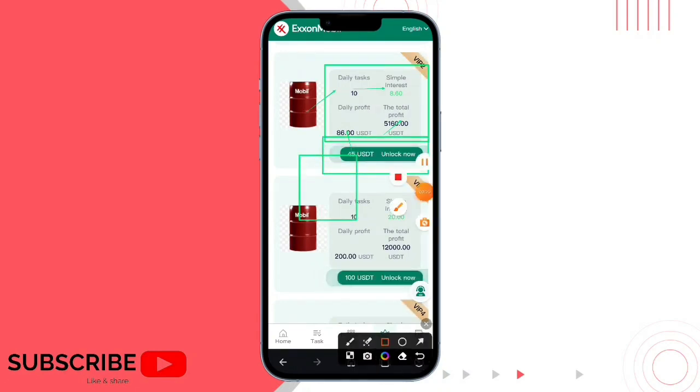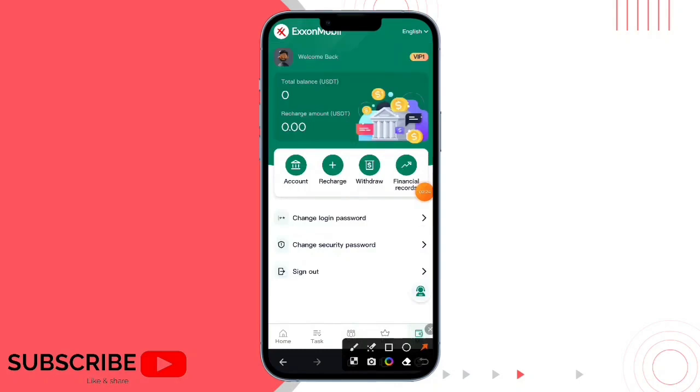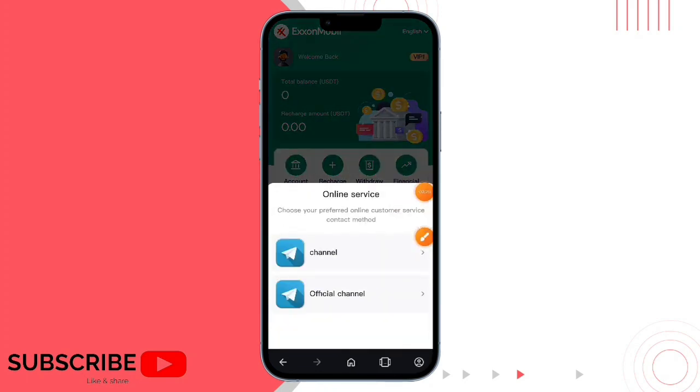Now I will show you how to get commission so easily. This is the basic account — the base account balance I have got. And now I will show you easily — you can check here.